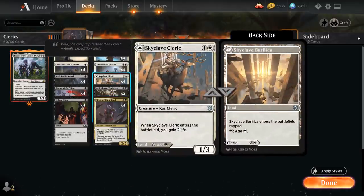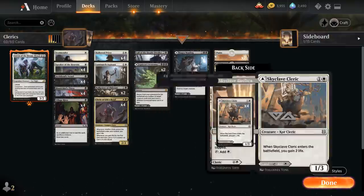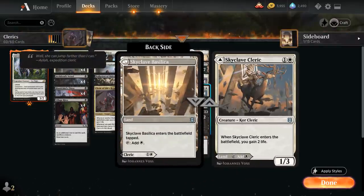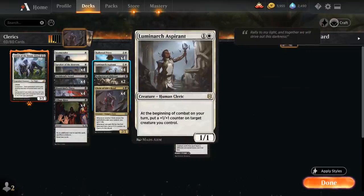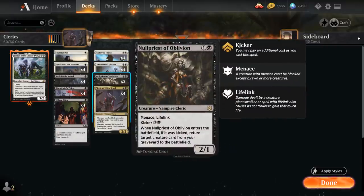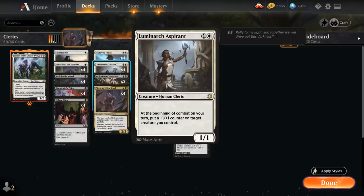We have the full playset of Skyclave Cleric — 2 mana for a 1/3 Cleric that gains 2 life on entry, but it can also be played tapped as Skyclave Basilica, doubling as a land. That's why we only have 18 actual lands — we have a bunch of these dual-phase cards that can also be played as lands. We also have the full playset of Luminarch Aspirant, a 2-mana 1/1 Human Cleric, and at the beginning of combat we can put a +1/+1 counter on a target creature we control.